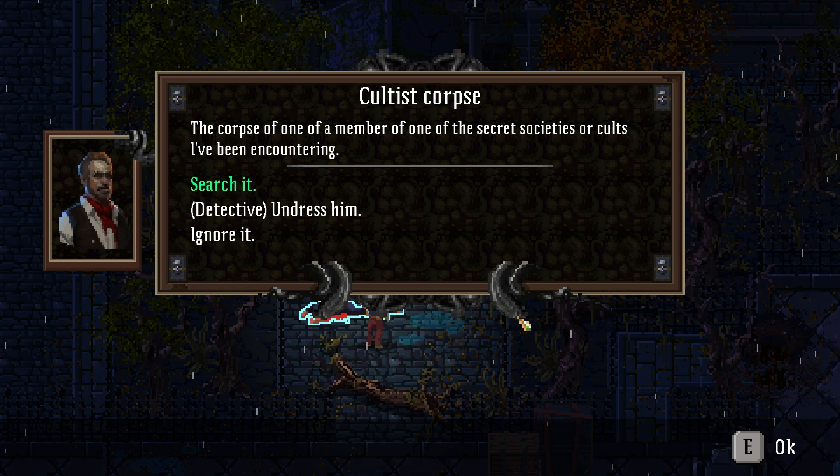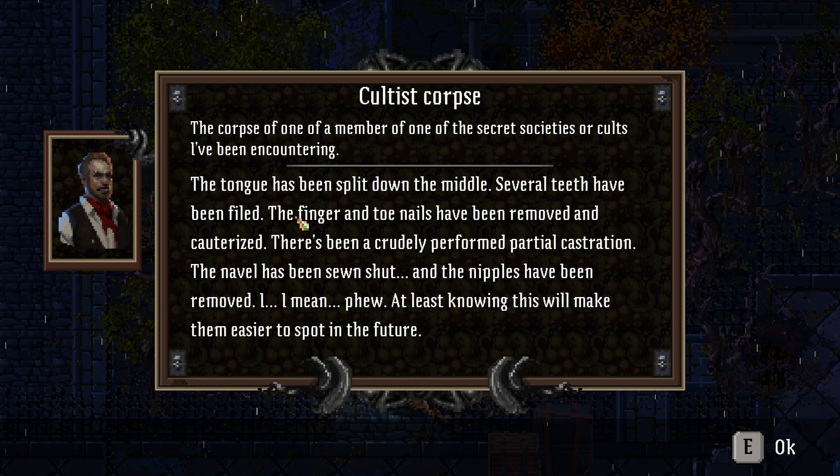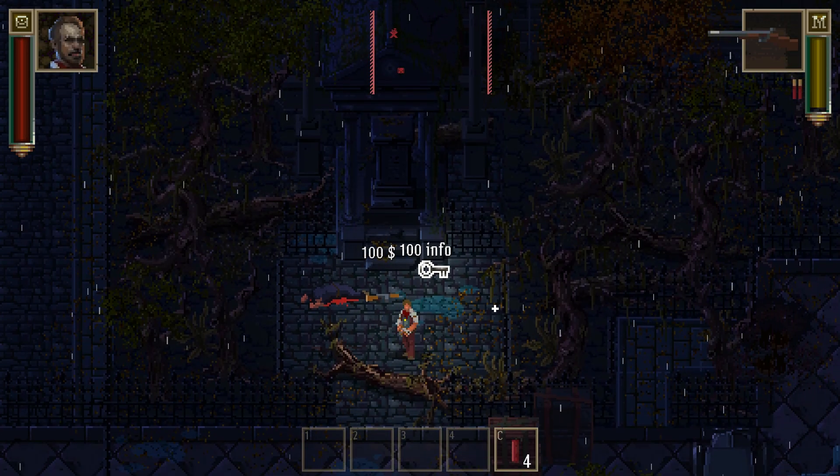The corpse of a member of one of the secret societies or cults I've been encountering. Let's search it. The tongue had been split down the middle. Several teeth had been filed. The finger and toenails removed and cauterized. There's a crudely performed partial castration. The navel has been sewn shut and the nipples have been removed. Phew! At least knowing this will make it easier to spot in the future. He suffered.